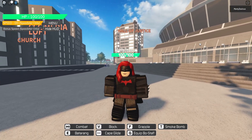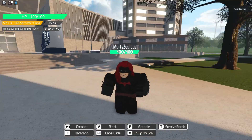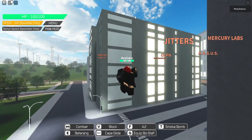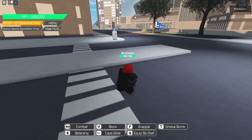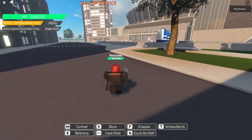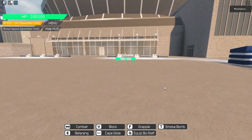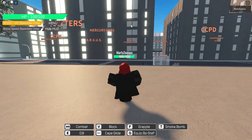Now we have Batwoman. We have combat normal, block, and then a grapple: press F and aim at a building — and look at that, you just grapple right there, although you can't really land up there correctly. Then we have smoke bomb, which turns you invisible and throws down a little smoke — really awesome. There does appear to be a cooldown on it; it was just glitched. Then we have Bat-Rang: press E — pretty cool.